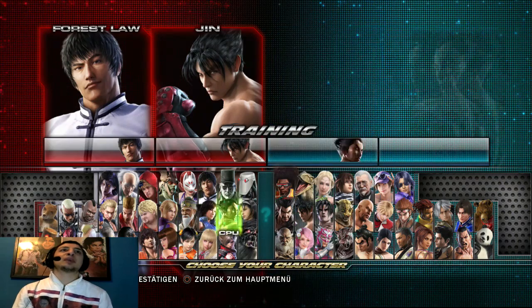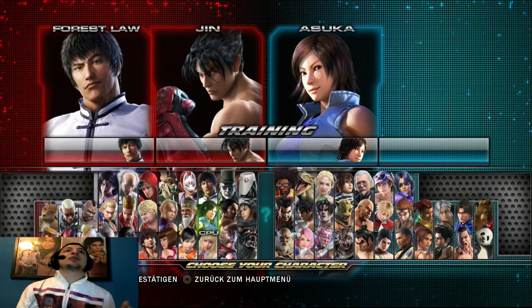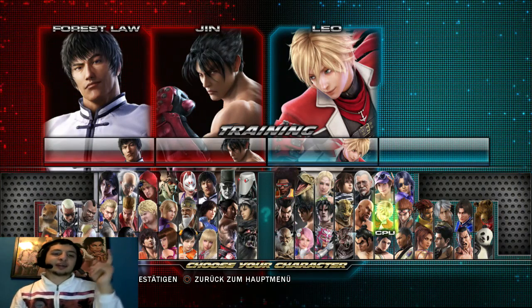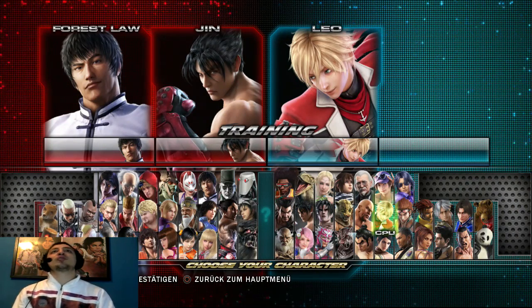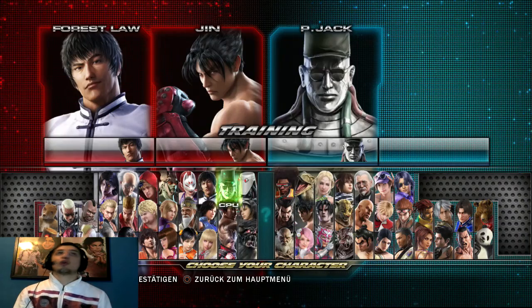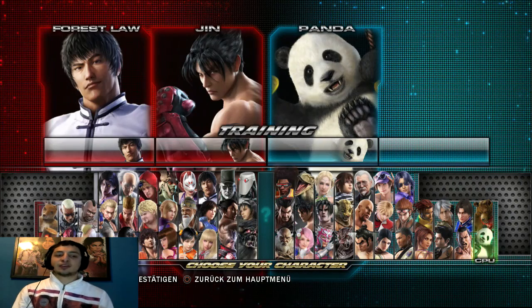Hier seht ihr – ich hab ja gesagt ihr könnt wählen welchen Charakter ihr wollt. Das Ding ist, es gibt verschiedene Charaktertypen. Zum Beispiel die größte Differenz: Leo – Mädchen, nicht Junge, deutsch, der einzige deutsche Charakter in komplettem Tekken – ist ein Charakter der nicht viel abnimmt, dafür aber flott ist und ziemlich krasse Strings hat. Im Gegensatz zu Charakteren wie Jacks, Ogre und den ganzen Muskelpaketen wie Jinpachi – sowie Kuma und Panda – die sind kräftiger gebaut und größer.